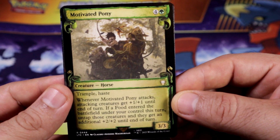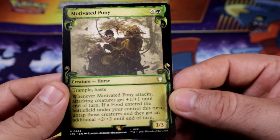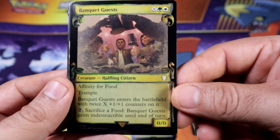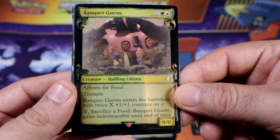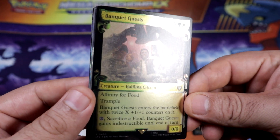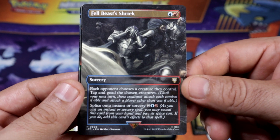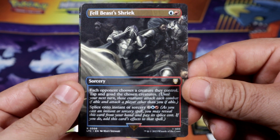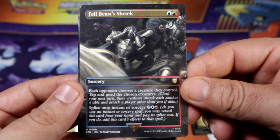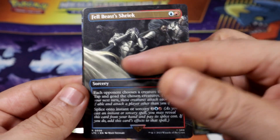There's our first rare — motivated pony. I'm pretty sure this is the new set for sure, guys — too many new cards I don't recognize. Banquet guest, another rare. This one is holo — fell beast.